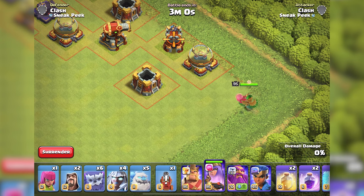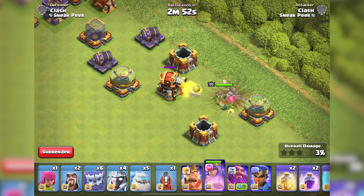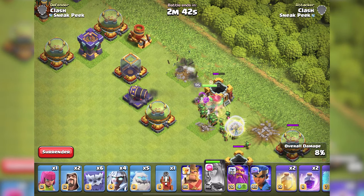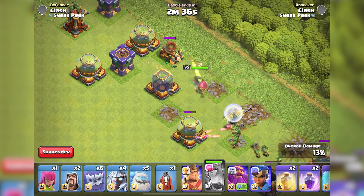Now, let's see the abilities and mechanics. The Angry Jellyfish possesses a passive ability called Electric Shockwave. When attached to a hero, the Angry Jelly periodically releases an electric shockwave that stuns nearby enemy troops and buildings. The shockwave extends in a circular radius, affecting all targets within its reach. The frequency and potency of the shockwave increase with the Angry Jelly's level.